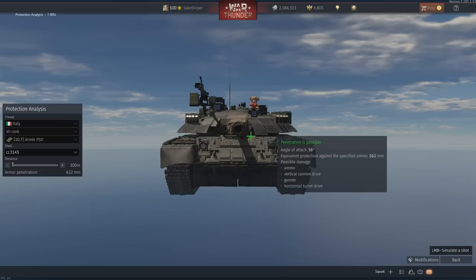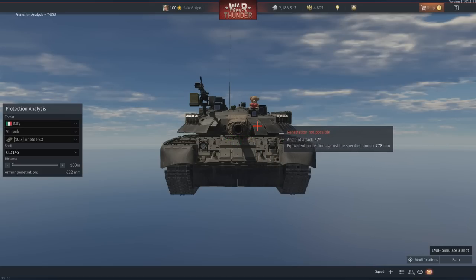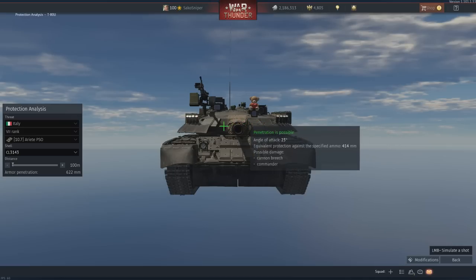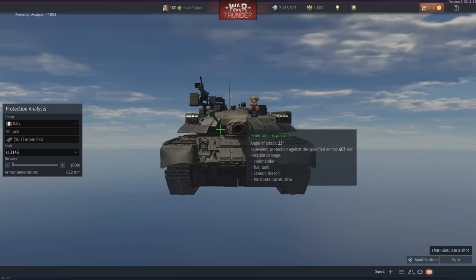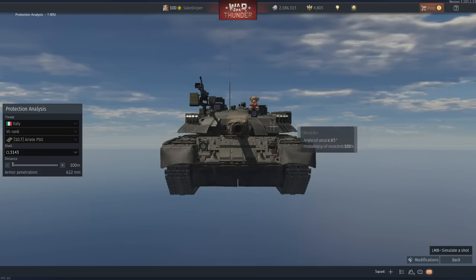Moving up to the turret, the addition of Contact-5 plates gives you well over 700 millimetres of protection. However, on the flatter parts of the turret which don't have ERA blocks, protection drops significantly — just above the machine gun port, protection is only around 500 millimetres. While older main battle tanks like the Abrams or Challengers wouldn't be able to penetrate this, the newer tanks coming in the new update will. Granted, this is a pretty small target and the majority of the turret is well protected. The gun breech is also a weak spot, providing only around 100 millimetres of armour.